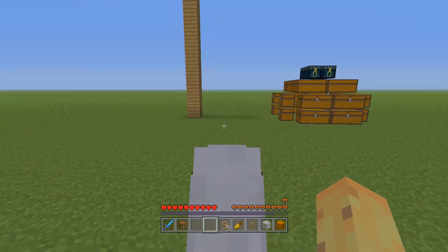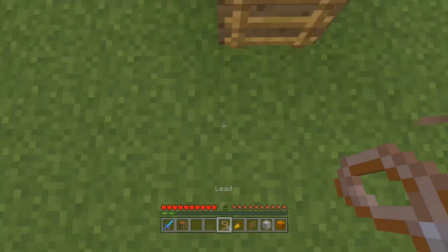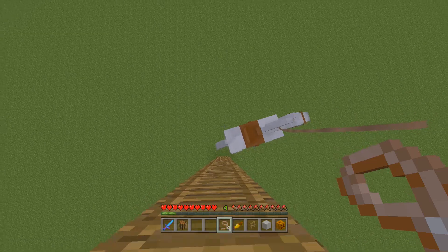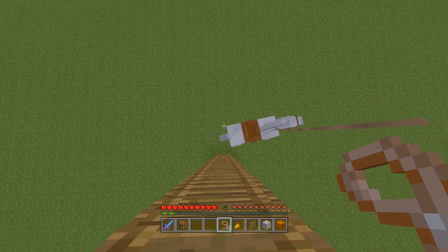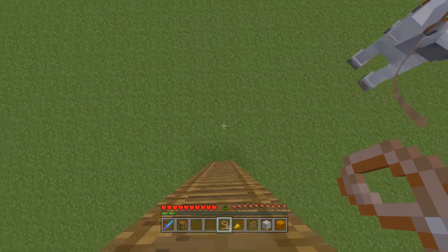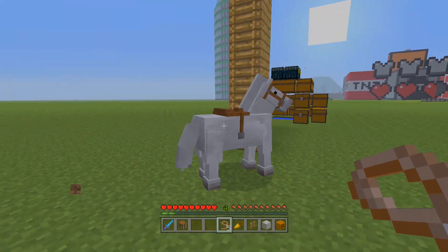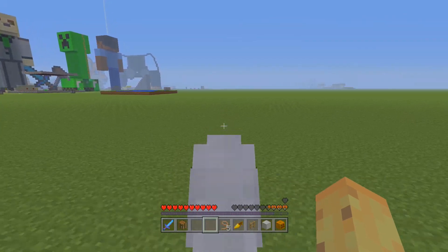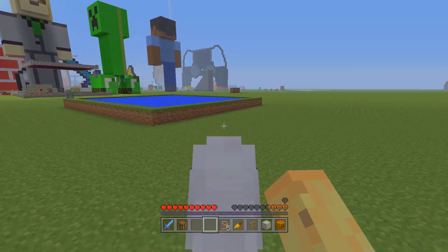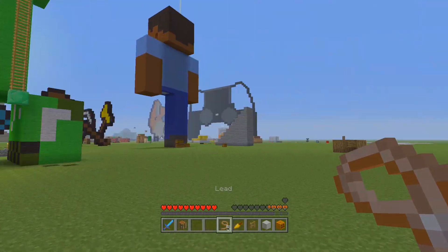You can actually take horses up and down ladders using the lead — it's a little risky but you just attach the lead, go up the ladder, and the horse follows you. Bear in mind: if they take more than a 7-block fall they will die, because for some reason leads cause extra fall damage when they fall. So make sure it only takes small falls if it has to take any at all.